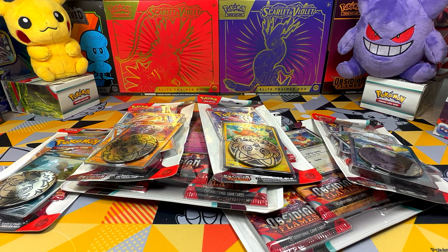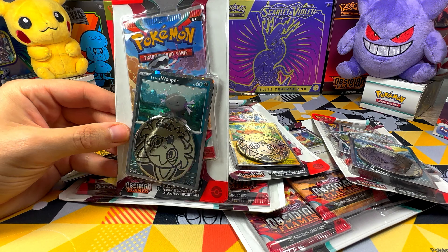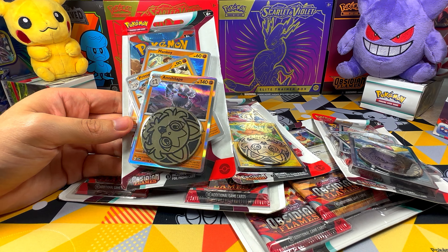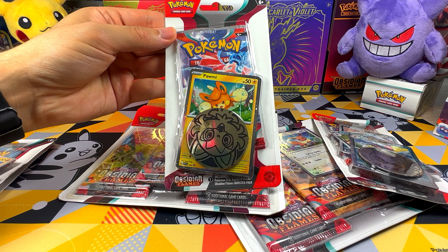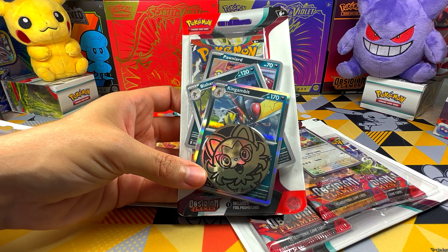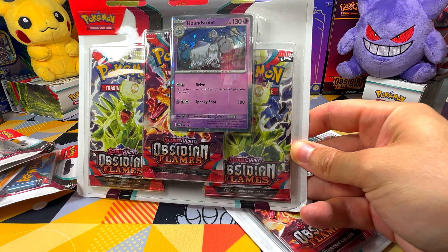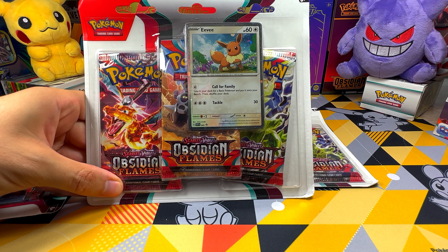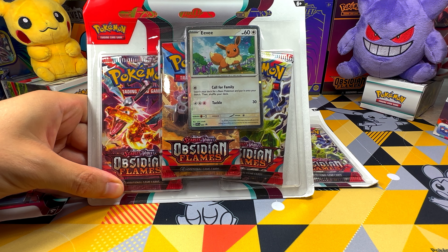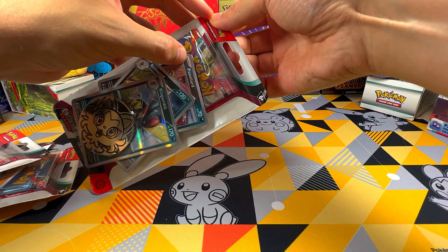Today we have 4 blisters with a single booster pack. The first one contains a Paldian Whooper and a Sprigatito coin, the second one features the evolutionary line of Monkey along with the usual Sprigatito coin, the third one includes a Pommie card and the same coin, while in the last one in addition to the coin we will find the evolutionary line of Ponyard. We also have 2 blisters with 3 Pro booster packs inside, where we found a Houndstone card in the first one and an Eevee card in the second one. All the booster packs inside these blisters will be from Obsidian Flames. Let's start opening all of them.